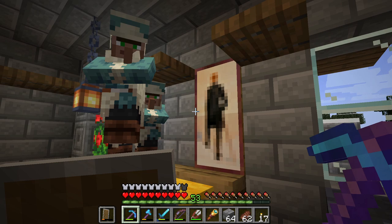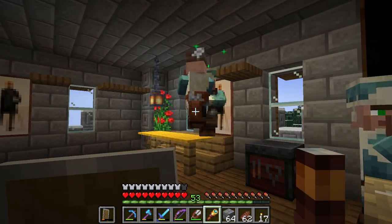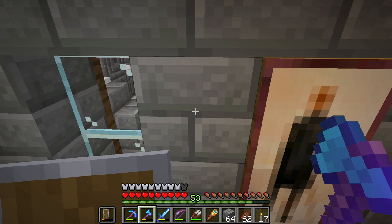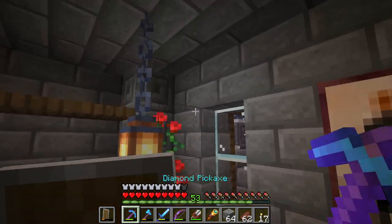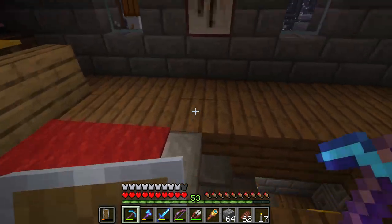I don't get why villagers get stuck here though — this is a bit strange. It is this trapdoor. So I've noticed, and we also saw it during the last episodes, that villagers would often be stuck here. It was just this one trapdoor. I mean it still looks nice even without this one.